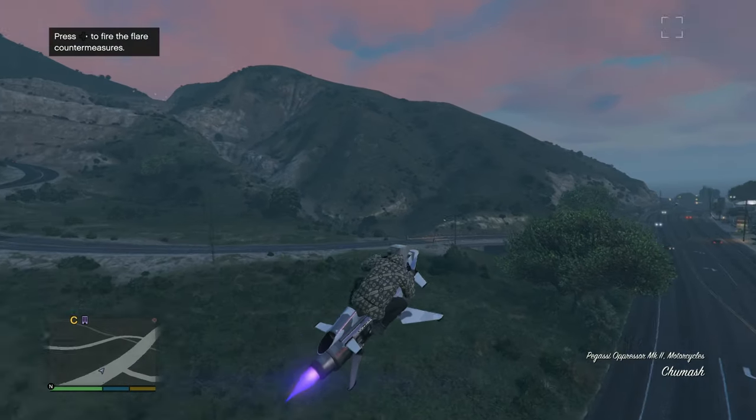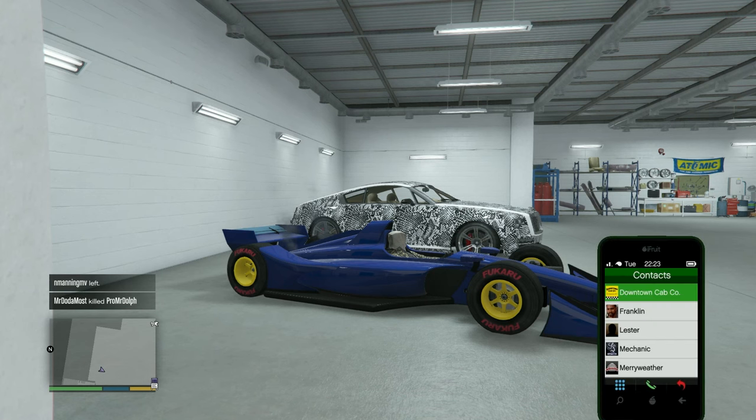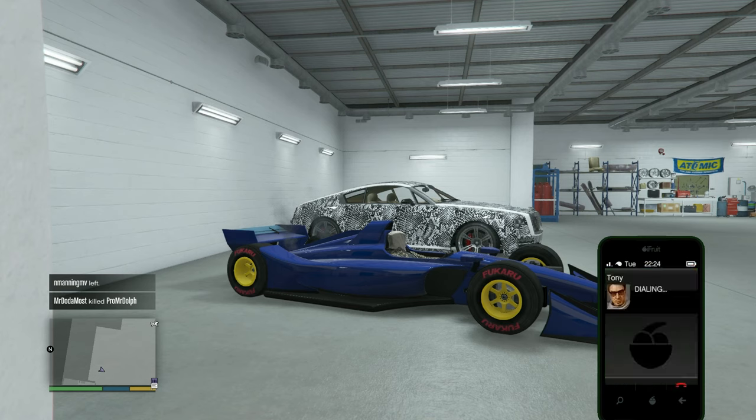Remember to register yourself as a CEO. Once you're back in the auto shop, all you have to do is walk to the F1 car, hop inside of it, and then you're going to want to call Tony. Tony is the guy from the nightclub, which is why you need the nightclub to have his contact.